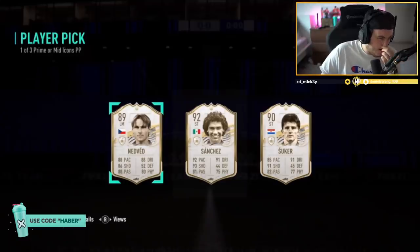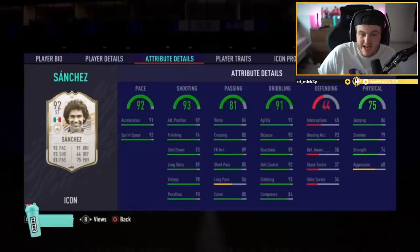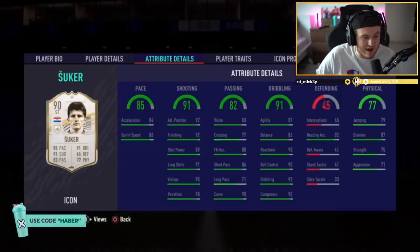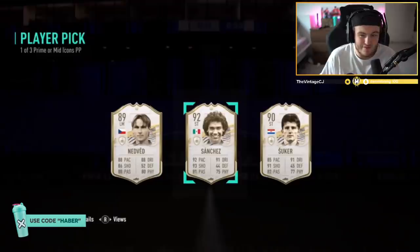I think the only saving grace is, in my opinion, you've got three cards that you could use in a team. I think Sanchez is usable, I think Suku is usable, I think Nedved is also usable. The issue is that none of them are worth anywhere close to the value of the icon pick. If it were me, I think I'd probably choose Suku over Sanchez just based on my play style - I like the taller, stronger players. But Sanchez - I've heard really good things about his agility, balance, and finishing. That is unfortunate.